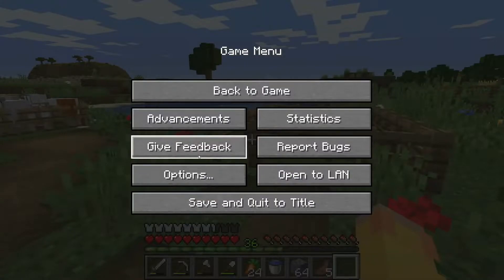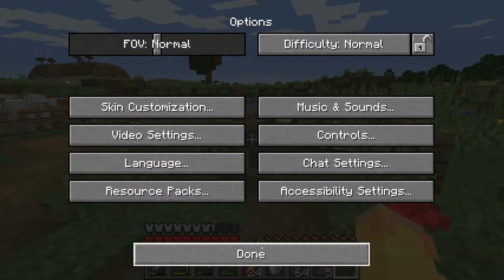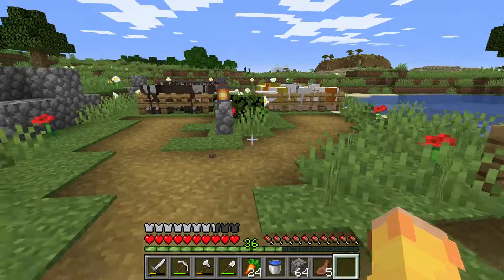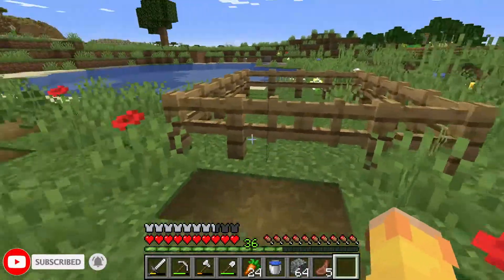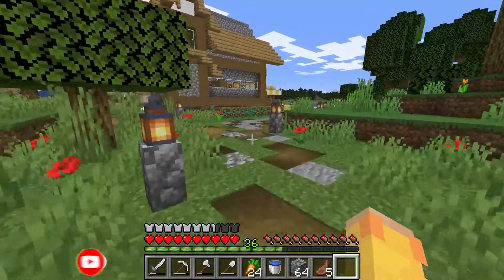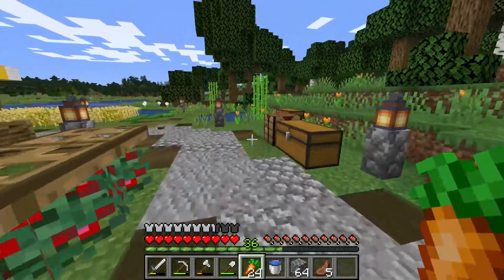I just realized I have my mob sounds off, so let's go ahead and just turn that on just a little bit - like to 10 or 11 should be good. Let's hear those cows and sheep again. We need to get some pigs today for that pen before we do our enchantment table.